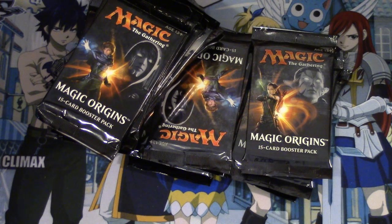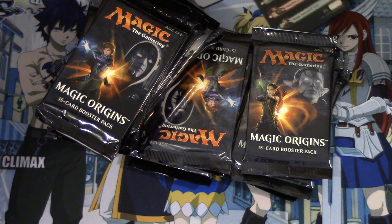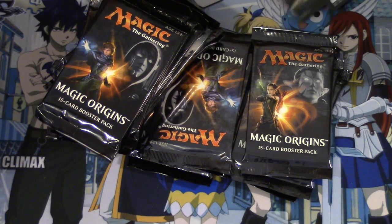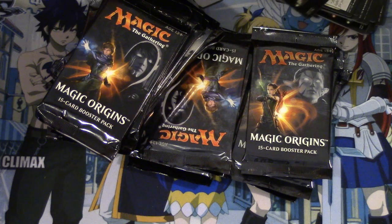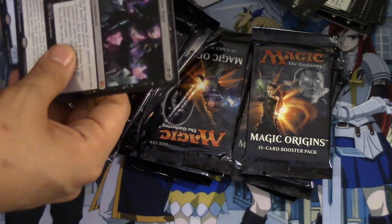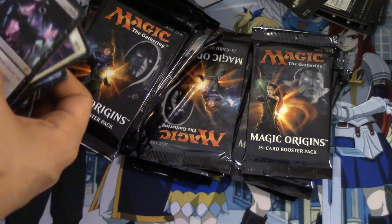We just opened a bunch of packs and I'll go over the best pulls. Liliana — I don't know where she is right now and my Mac is covered in packs — but we pulled a Liliana, we have a foil Liliana, we have a foil Chandra. We didn't do great, and these were the other two mythics we pulled.